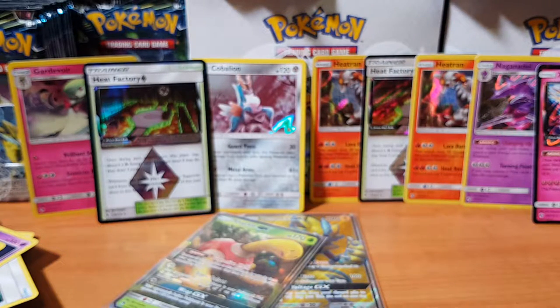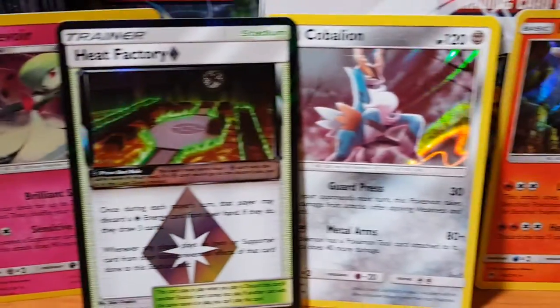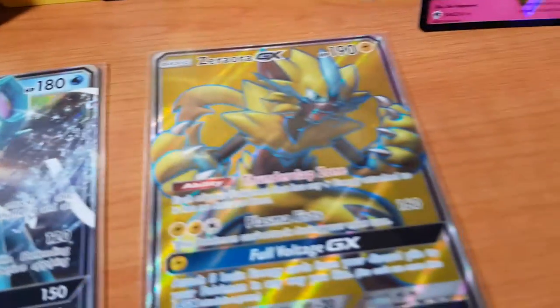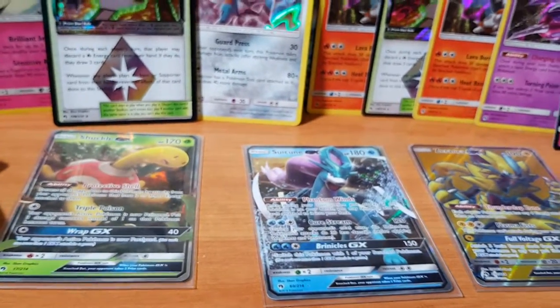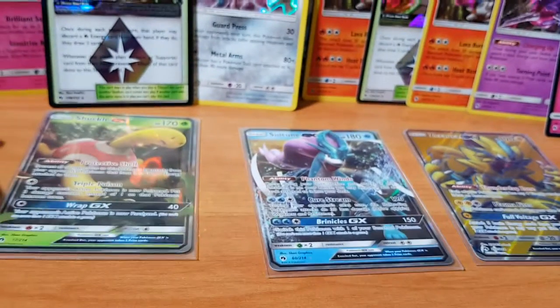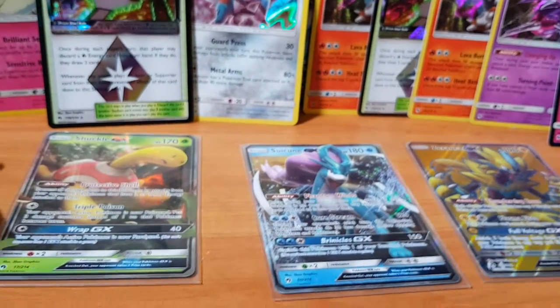Alright guys, that concludes the first part of Thunder from Down Under, AKA Lost Thunder. Let's have a quick squizz at what we pulled: Gardevoir, Heat Factory, Cobalion, Heatran, another Heat Factory, another Heatran, Naganadel, Zeraora GX — not sure if that's actually a secret rare — Shuckle GX, and Suicune GX. We've done good today guys. If you enjoyed it, please like, subscribe, hit that notification bell, and throw down some comments — I'm always down to have a chat. Let me know what you guys have pulled in your packs. If you've pulled anything amazing I'd love to hear about it. Let me know if you guys have your own channel and I'll check them out. I'll catch you guys on the flip side.